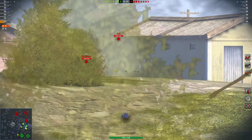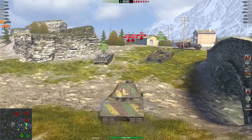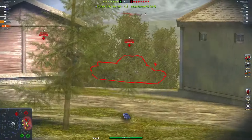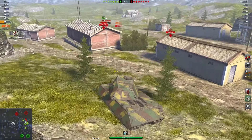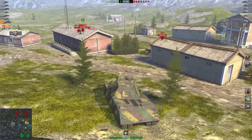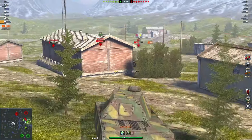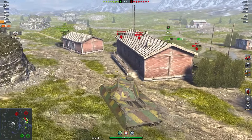No armour, pretty much. You cannot rely on the armour unless you're at a very good side-scraping angle. That lower weak plate is ridiculously weak, and the hatch at the top is enormous and incredibly weak. You will get shot by tier 7s through that all day long — Challengers, T-43s, anybody. Any medium player will just pen the front of you, no problem. That weak spot is enormous.